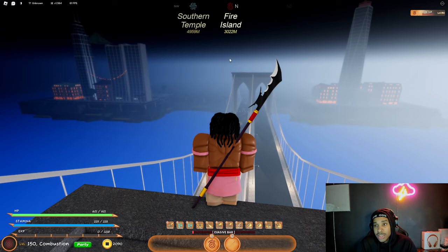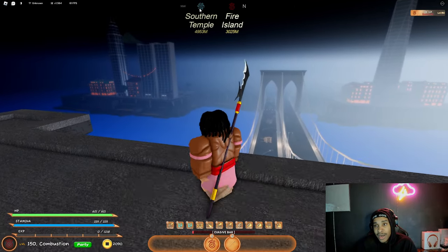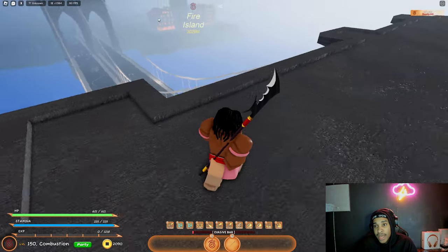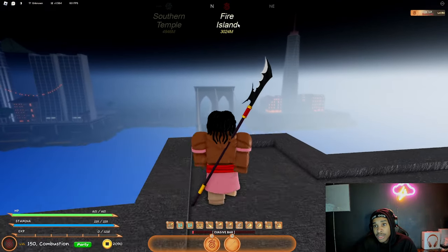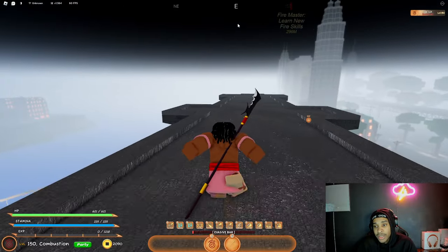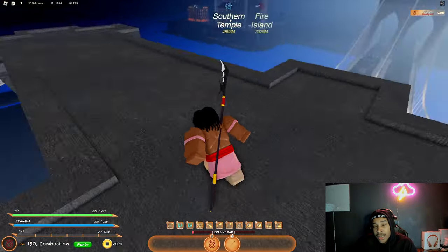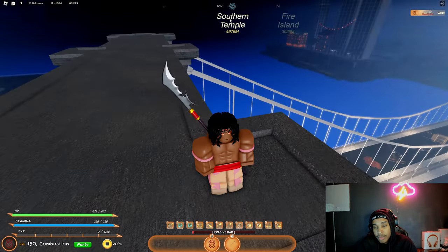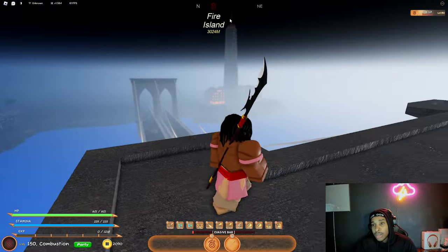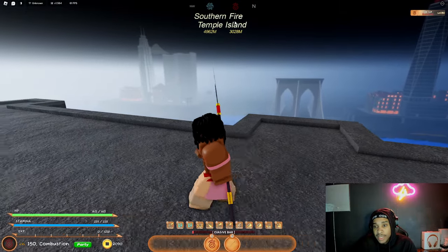The equalizer raid is located this way. You can see fire island and the southern temple, which is the air island, and they're also working on the water island. Then earth is going to be last. Fire island is not the nations — I feel like they're doing the islands first and then they'll make the nations after, so we'll get even more stuff for our abilities down the line. Hopefully they get creative with it — like add black fire or different fire colors.